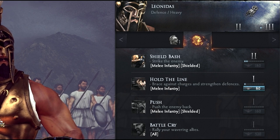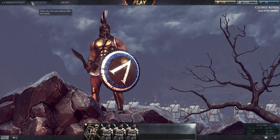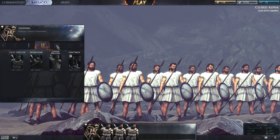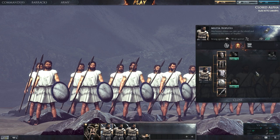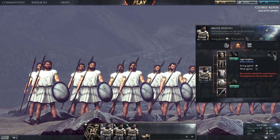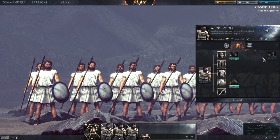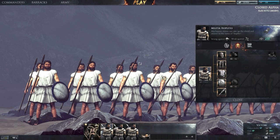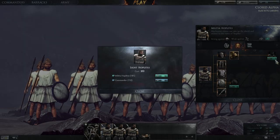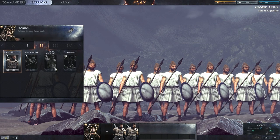Upgrading your current abilities to the next tier gives them better stats, so the Shield Bash will be even more deadly. Now that Leonidas is tier 2, we can access tier 2 units. However, we first need to buy all necessary equipment on the first unit to unlock the second. In this case, to get the light hoplites we first need to unlock the better Pilos helmet on our militia hoplites. Once we've bought that with unit XP, we can buy the tier 2 light hoplites and replace our militia hoplites by purchasing them with silver.